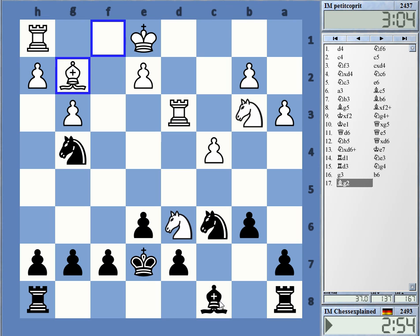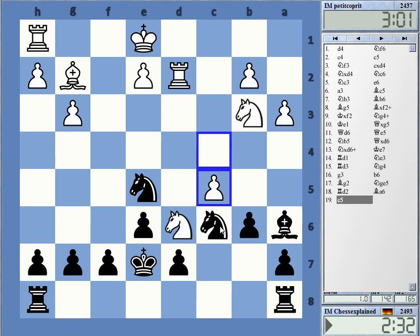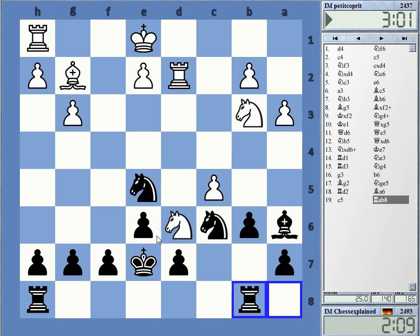He might have knight f7, something like that. Maybe let's just cover this — looks like a decent move anyway. And now bishop a6 I guess. Yeah, so c5. Just rook b8. You can also try knight to c4 to trade stuff, not sure how good this is technically speaking. Let's go knight b8.